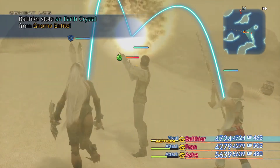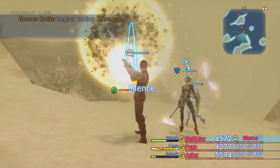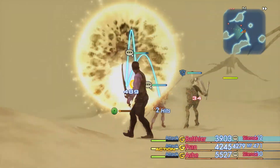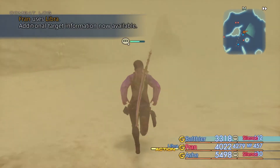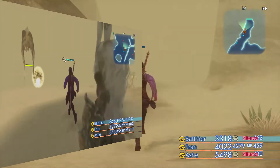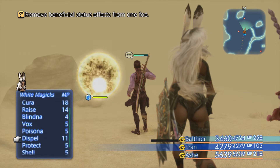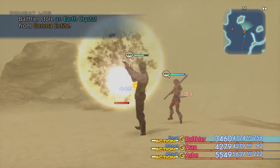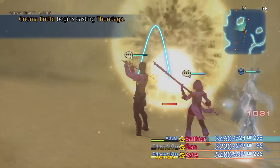Come here. These earth crystals — you want that. Look at the damage this sword is doing to this elemental. It's weak against wind and Balthier is not playing any games with him. This is going to be a quick fight. I'm not going to stop until I get what I want from him. There we go — that's what I wanted right there. I finally got what I needed.